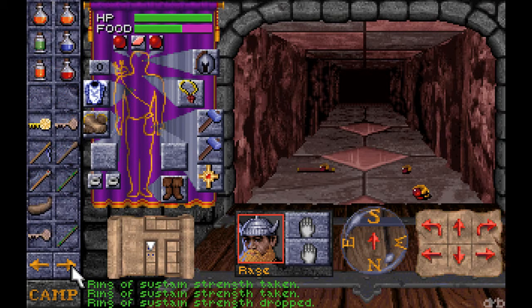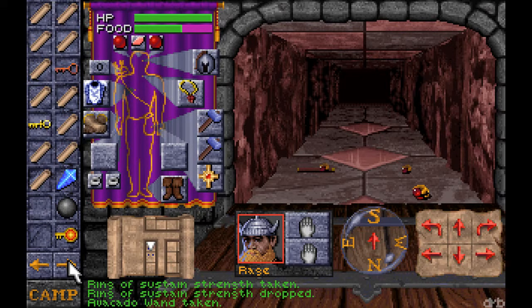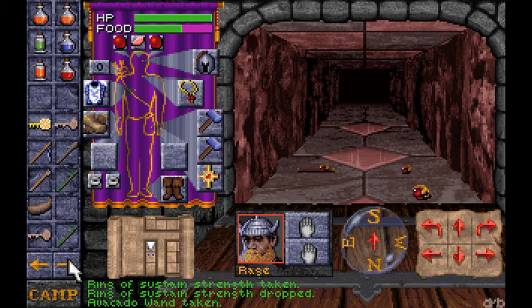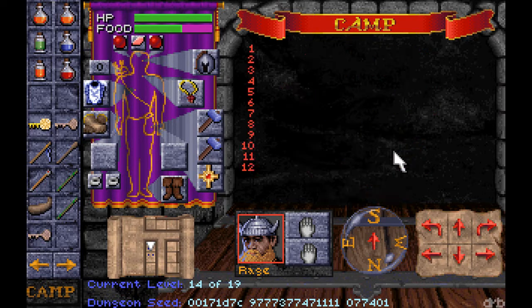Alright, what else do I got? Avocado Wand — that one slipped my mind. And the mirror disappeared. Well then, I'll just restore the game.